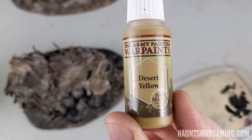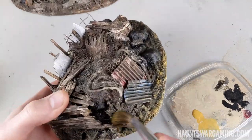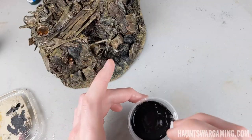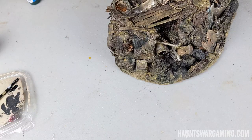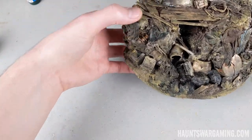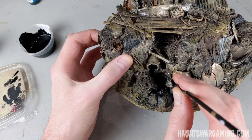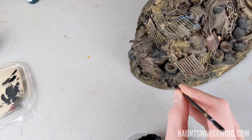Once that was dry I dry brushed on some desert yellow, particularly around the base, to help match the mat I want to use these with. Finally, I mixed some Mod Podge and ink together without any water this time — I wanted it nice and thick, about the consistency of oil. I thought it would be cool if dark liquid was pouring out of a pipe, so I poured some in there and let it drip out. I also brushed that liquid in a few other spots to create mucky, oily areas.